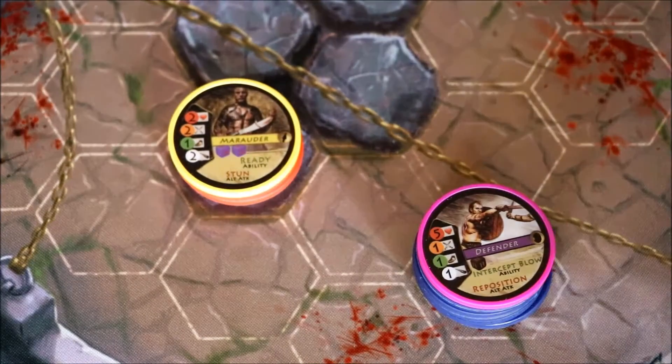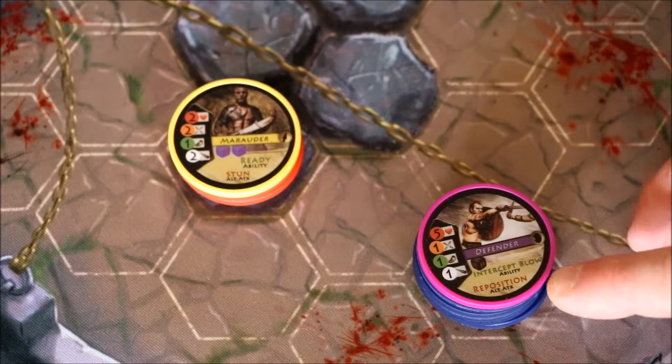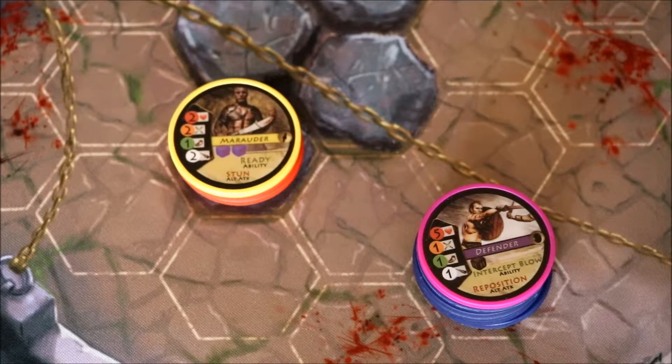Hi everyone, it's Paul here again from the Bloodied Hex. Today I'll be explaining another alt attack for the board game Hopper Marcus. The alt attack I'll be explaining today, seen here on the defender, is Reposition. Reposition reads: instead of attacking, unit may move one hex.